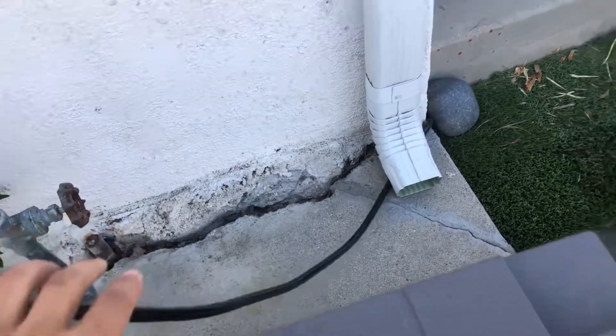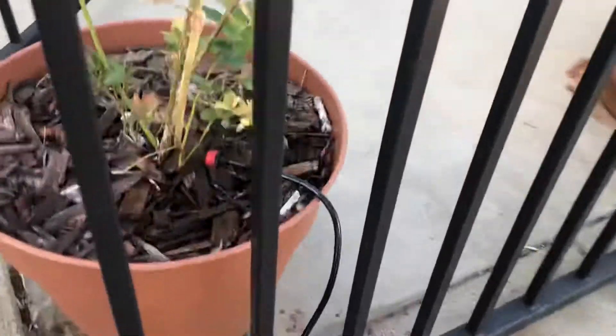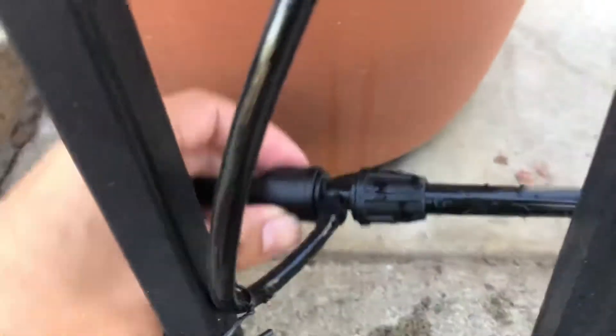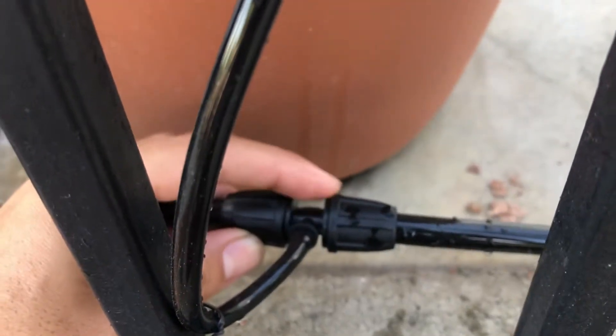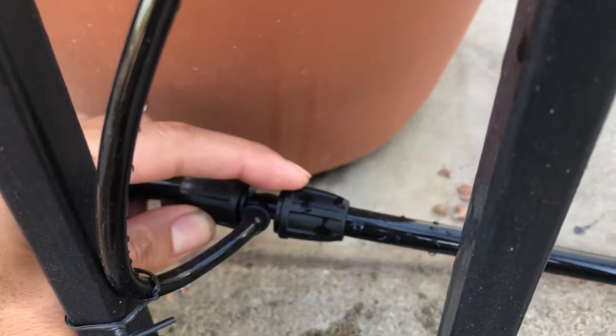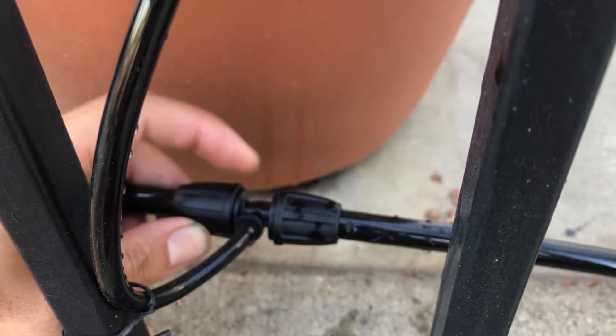You get 50 feet of the main tubing, and everywhere you want to water you cut holes and put in a connector. This connector connects the 3/8 inch tubing to the 1/4 inch tubing.